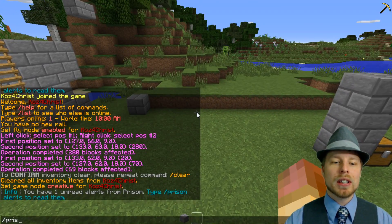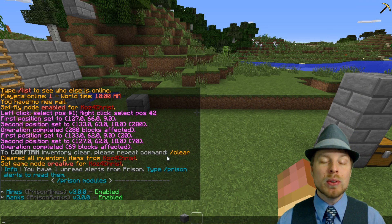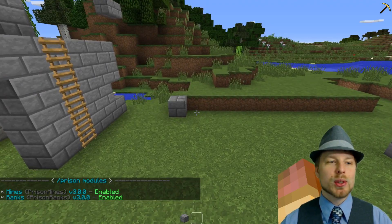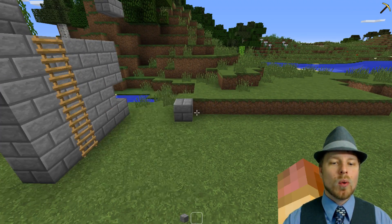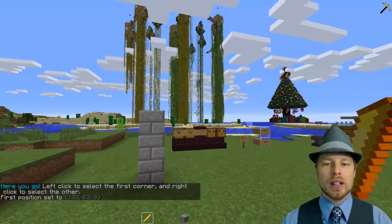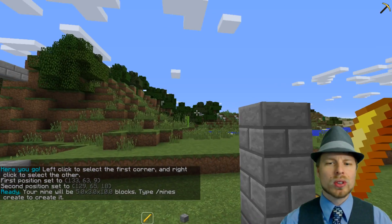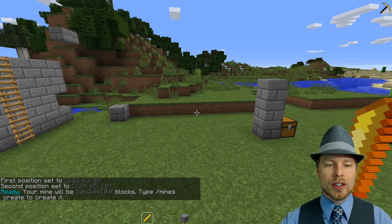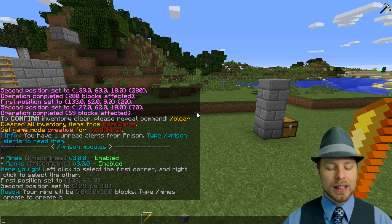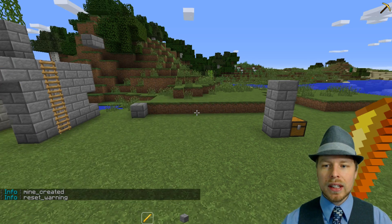First thing you want to do is run the command `prison modules` to make sure you have both modules enabled — you can disable these in the config. Then it's super simple: do `mines wand` and now you have the wand. Left click and right click to select a cuboid, like in WorldEdit or WorldGuard, to set your first and second positions.